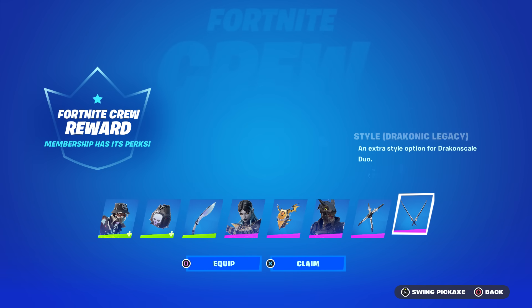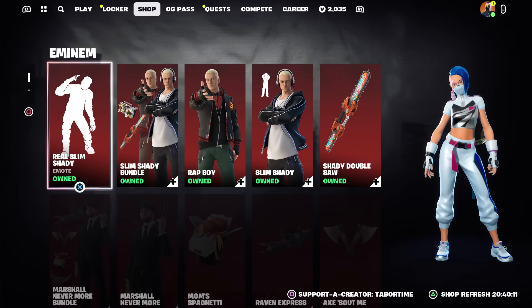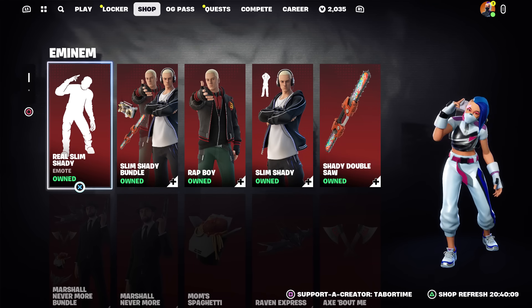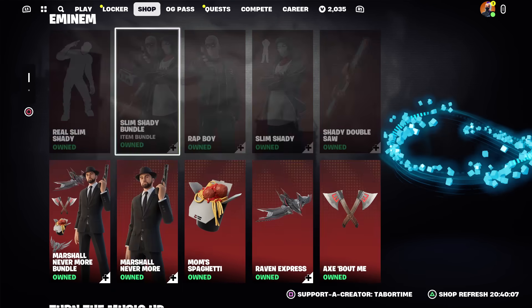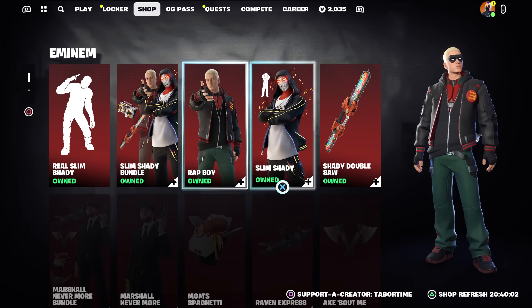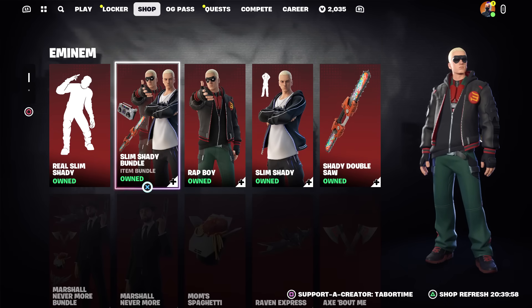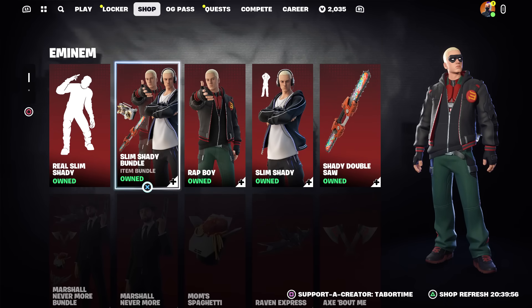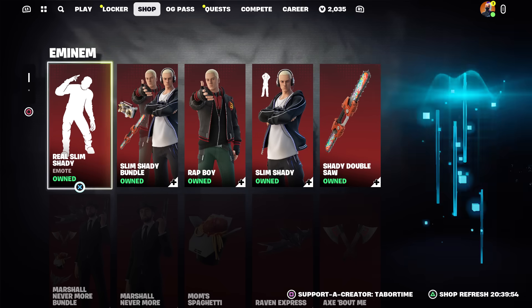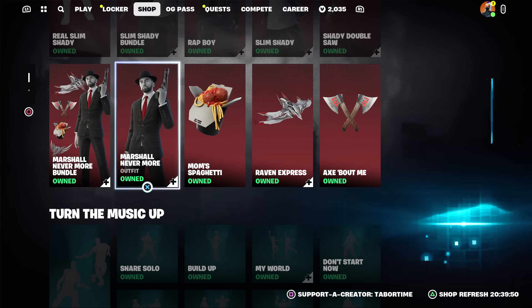Some cool swords that are interactable with these as well — pretty sweet. Someone told me that Eminem was gone from the item shop, but clearly he's still here. He came out yesterday; I did a full gameplay review on everything. Real Slim Shady is a nice emote for 500 V-Bucks and it's a pretty solid collaboration.